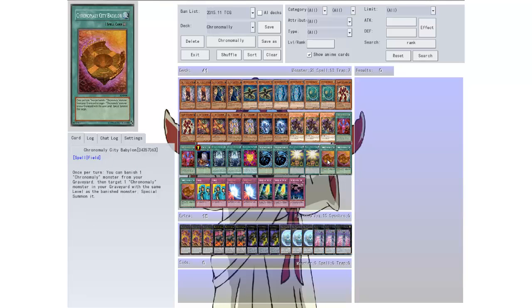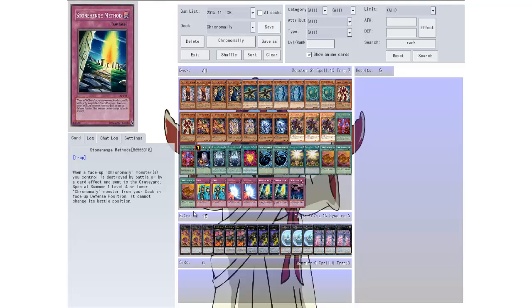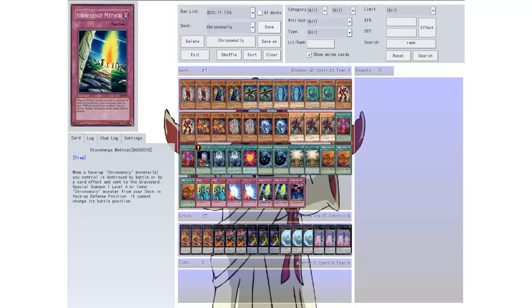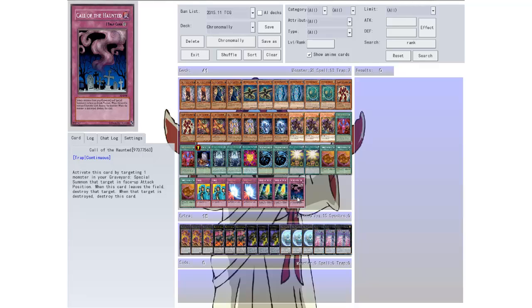Then here's the field spell — Chrome Molly City. Once per turn you can banish one Chrome Molly monster from your graveyard, then target one Chrome Molly monster in your graveyard with the same level as the banished monster and special summon it. Running low on monsters I don't know how well that'll work, but it could be really good. Then we have Stonehenge Method: when a Chrome Molly monster you control is destroyed by battle or card effect and sent to the graveyard, special summon one level four or lower Chrome Molly monster from your deck in face-up defense position. It cannot change battle position.